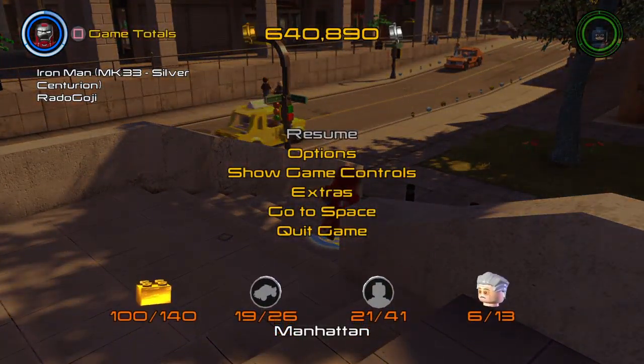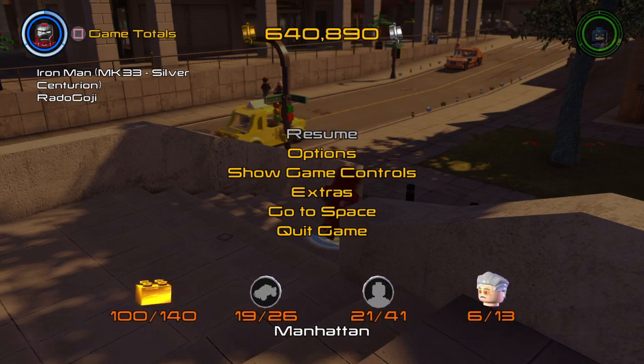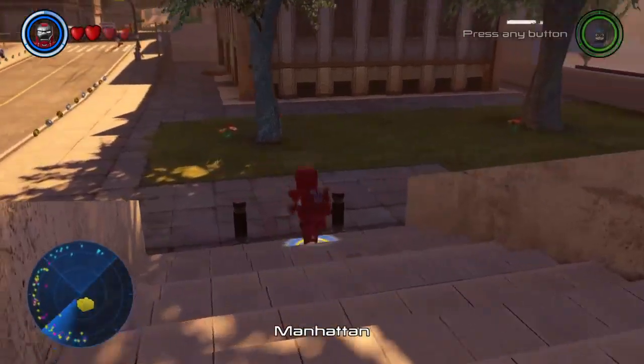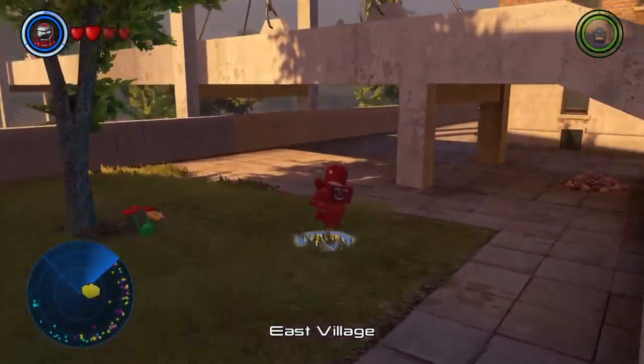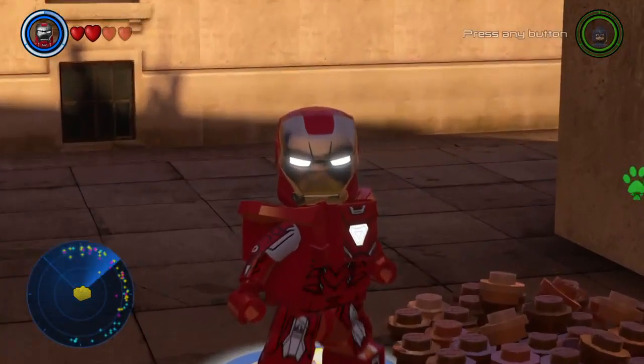Let me look at the totals real quick. It was showing the area totals — we only have 40 gold bricks left, as well as 7 vehicles, 20 characters, and 7 Stan Lee rescues. Fair enough. This looks like some digging is gonna be done here, so let's switch to the dig suit.